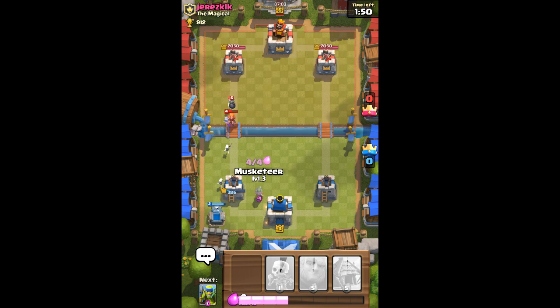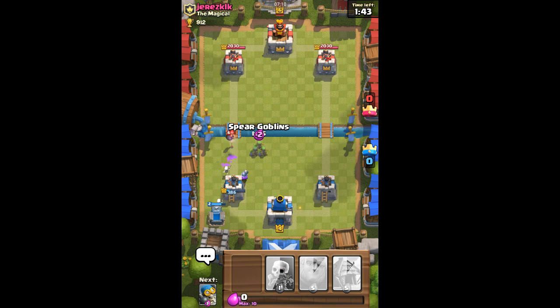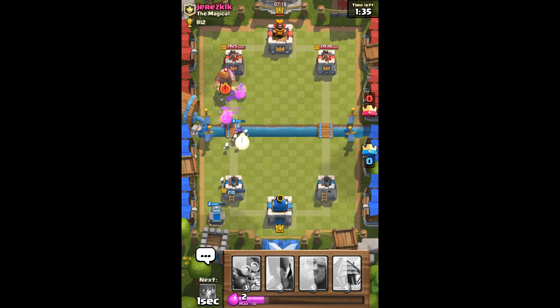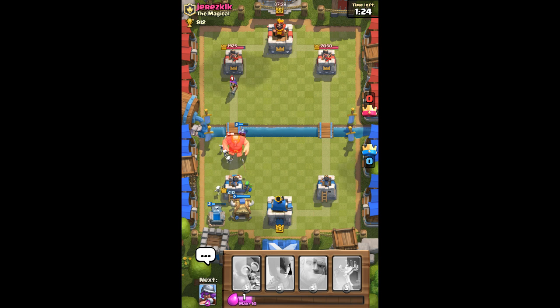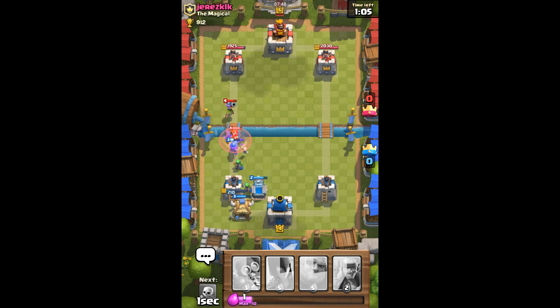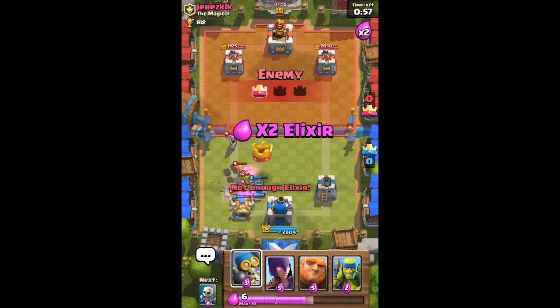We've got some skeletons, we're gonna put down our tombstone to take out this valkyrie — nope, we got really close but not close enough. The splash damage will be a problem. We're gonna wait till he focuses on something else, then put down our swarm. We need to put down our goblin hut. Just so you know, this deck shines the most in double elixir because you can get your spawners down fast.